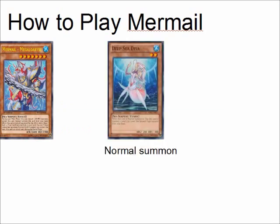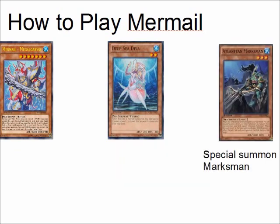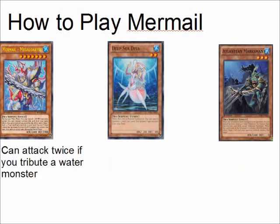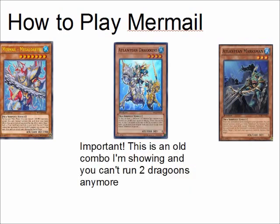Abyss Megalo is now on the field. You would normal summon Deep Sea Diva, who will special summon a level 3 or lower sea serpent when she's normal summoned, so you could special summon Atlantean Marksman from your deck. Megalo can attack twice if you tribute a water monster, so you tribute Diva. If Marksman does battle damage to your opponent, you could special summon a level 4 or lower Atlantean sea serpent from your deck — so you pick another Dragoons. This is why this combo is old, because you can't run 2 Dragoons anymore — it's limited to 1.